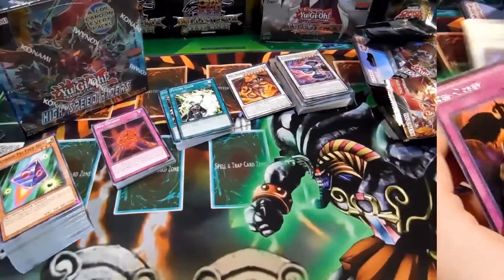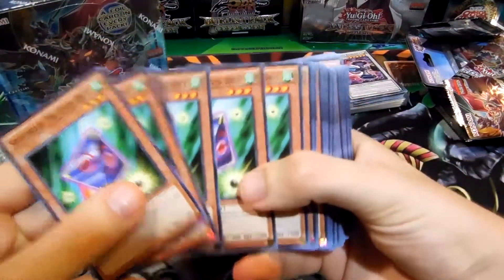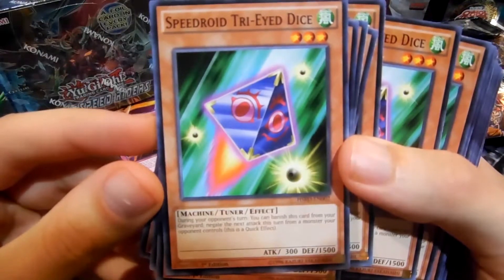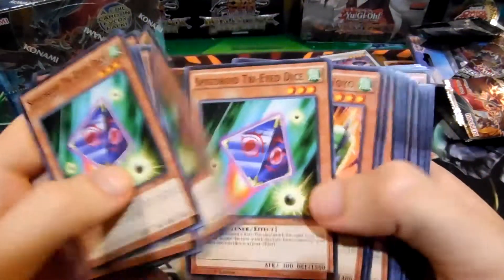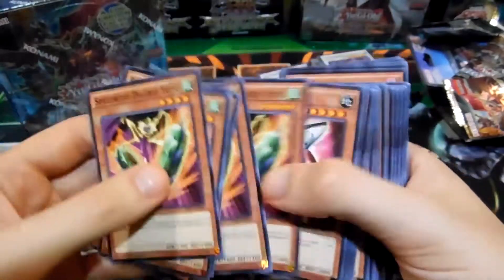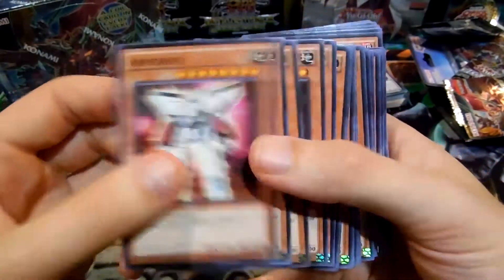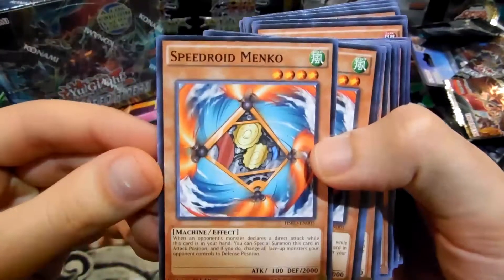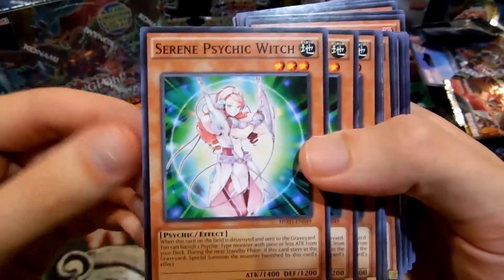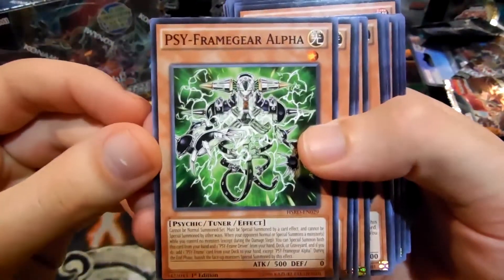All right, got all those organized. We'll start with the effect monsters. We have seven Speedroid Triad Dice, seven Speedroid Double Yo-Yo, seven of that one — I'm guessing we got all the normal/common cards too. Seven Armor Roids, seven Speedroid Mincos, and seven Serene Psychic Witch — that rounds out the sevens. And six Psy Frame Gear Alphas.